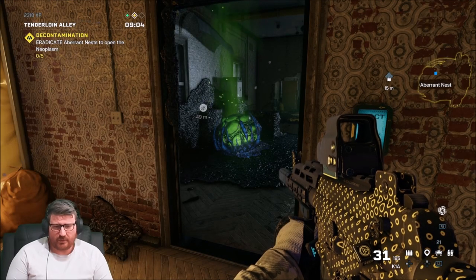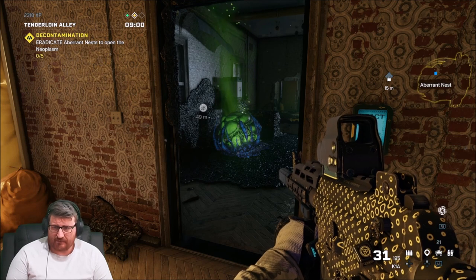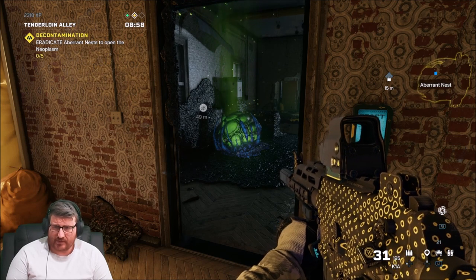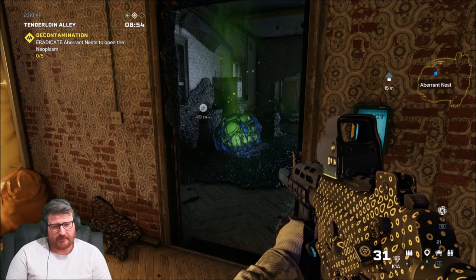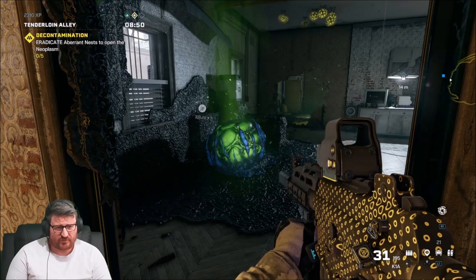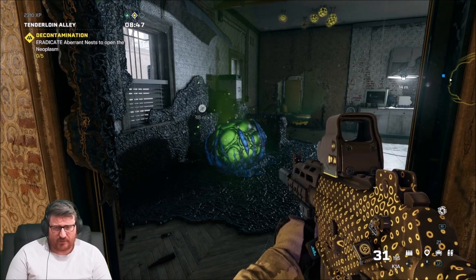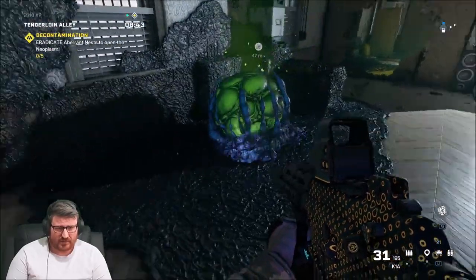Alright, what's up everyone. So I've been playing a bit of Rainbow Six Extraction and I found a pretty cool strat for doing the decontamination objective. The thing with this objective is, as soon as you destroy one enemy nest spawner, enemies spawn from all of the others. So if you're playing solo, a nice easy way to do this is with Claymores.